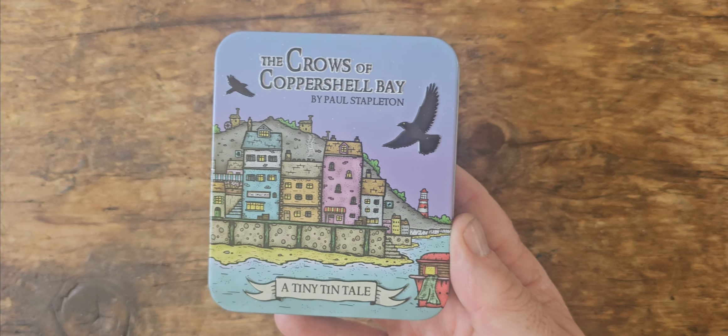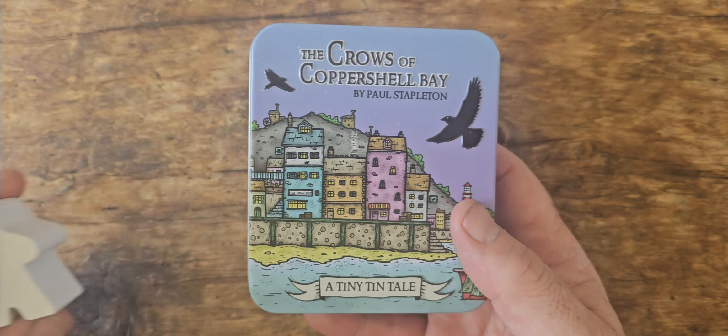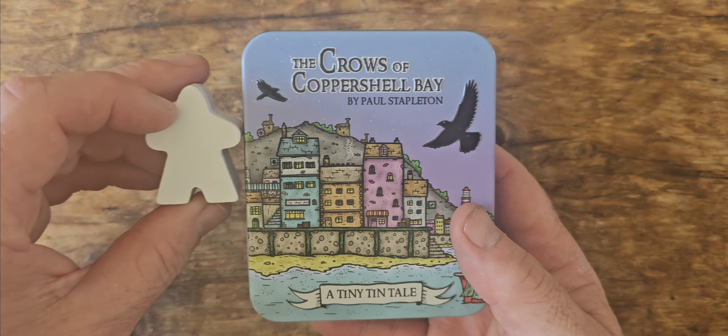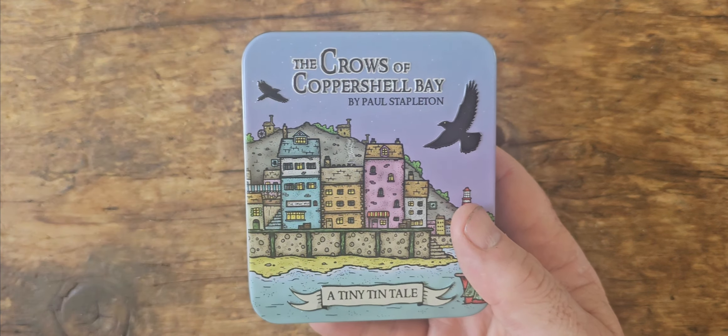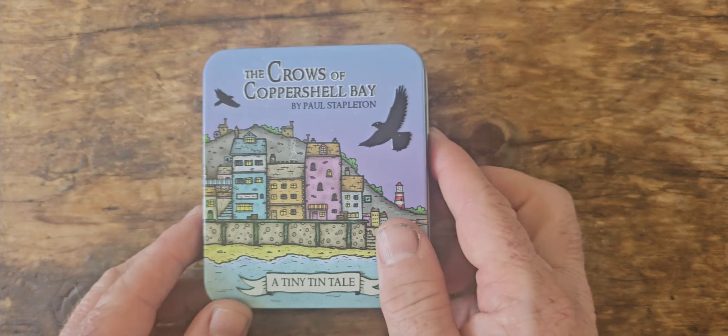Coppershell Bay is solo only, so it's just a one-player game that is designed to fit in your pocket for scale. It stands about two and a half Pauper's Ladder meeples high, so it's very small — you can see it's smaller than my hand. It's a nice portable game.